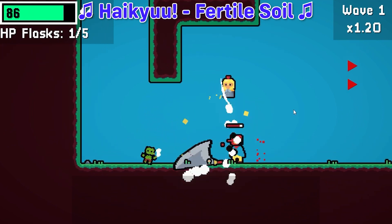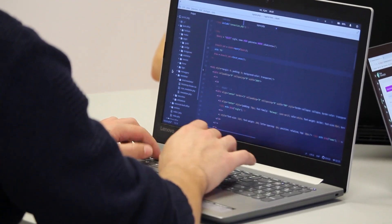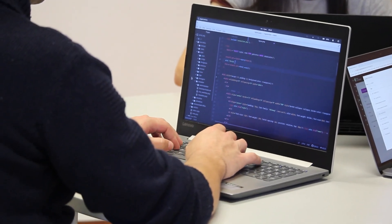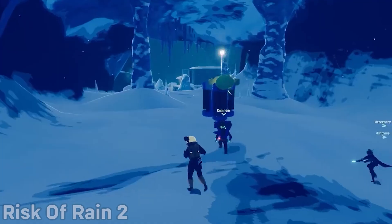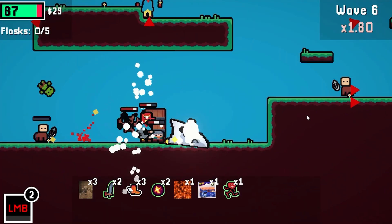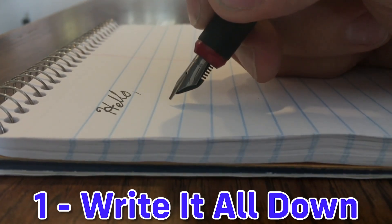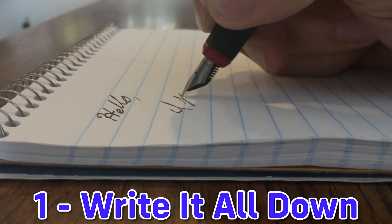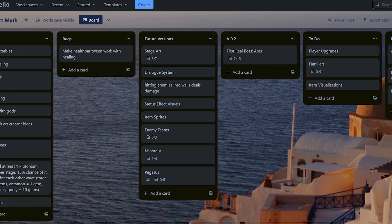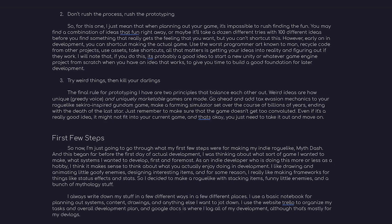Now I'm going to go over what my first few steps were for making my indie roguelike Myth Dash, and how these principles relate. This prototyping began far before the first day of actual development, as I was thinking about and writing down what sort of game I wanted to make and what systems I wanted to develop. As an indie developer doing this more or less as a hobby, I think it makes sense to think about what you actually enjoy doing in development. I like drawing cute little goofy enemies, designing interesting items, and making frameworks for things like status effects and stats. So I decided to make a roguelike with stacking items, funny little enemies, and a bunch of mythology stuff. I write down my stuff in a few different ways: I use a basic notebook for assets, content, drawings, and anything else I want to jot down; Trello to organize my tasks and overall development plan; and Google Docs where I log all my development — though that's mostly for my devlogs.